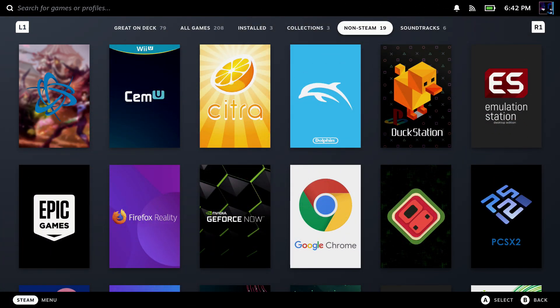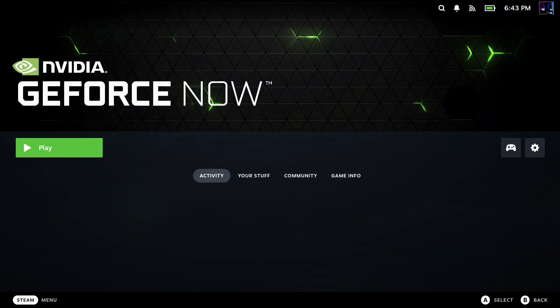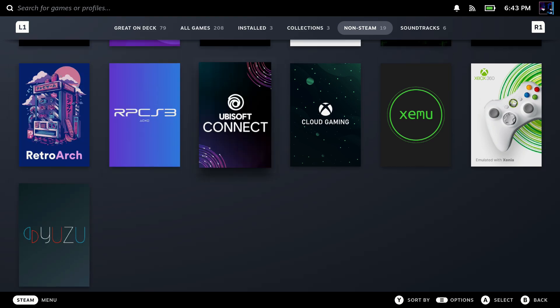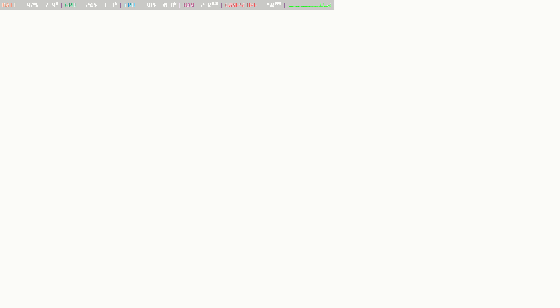Starting with SteamOS, which like I said unfortunately isn't running natively, so we're using GeForce Now. I'll have the 4080 tier running here — they have a free tier, priority, and the 4080. And then of course Xbox Cloud Gaming, which is part of your Xbox Game Pass Ultimate subscription.